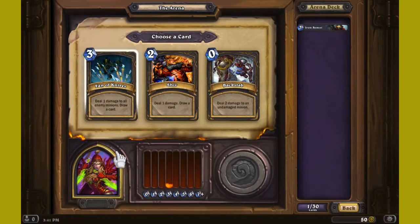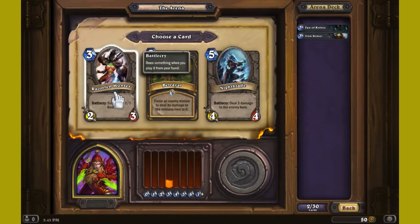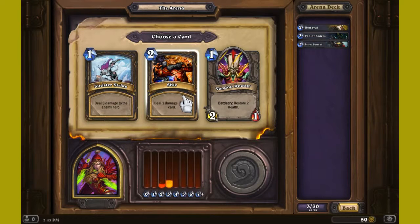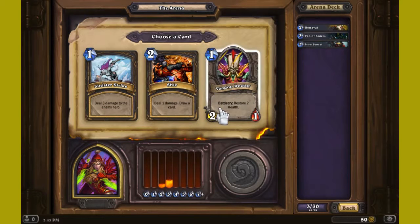Deal one to all enemy minions, draw a card; deal one, draw a card; deal two to an undamaged minion. Wait, what's her hero power? I'm gonna pause real quick and look it up. Okay — her power lets her equip a one-two dagger. That's clean, that means I can attack minions. So let's go for Phantom Knives — force an enemy minion to deal its damage to the ones next to it. I like that, that's beautiful.